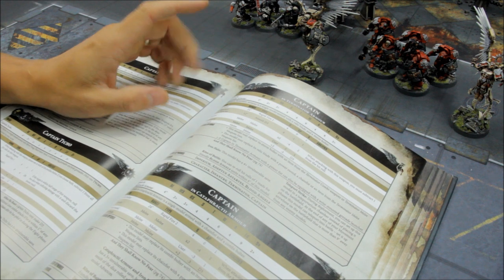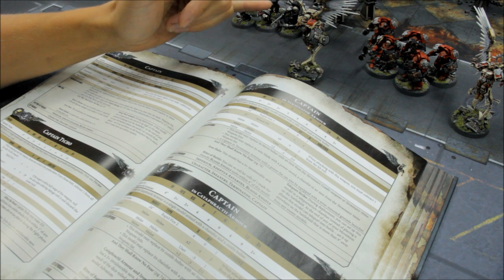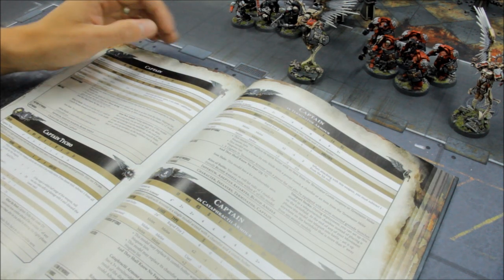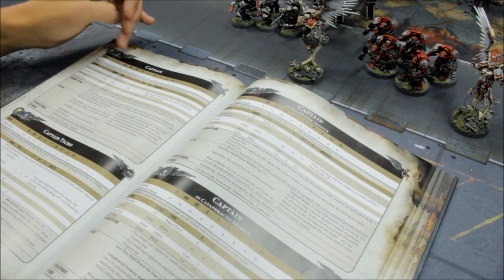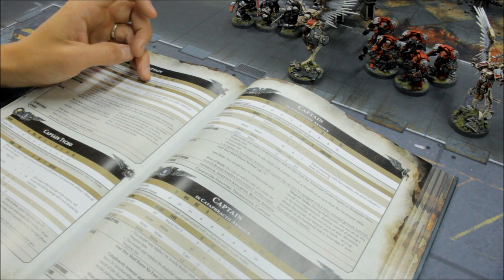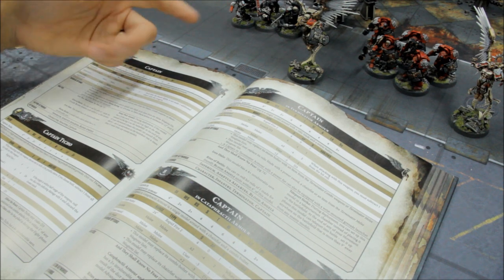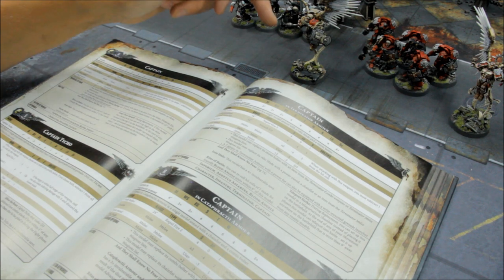The base stat line for a Captain is alright — you've got the option to give him a jump pack. He's got 5 wounds, 4 attacks, but there are some ways to enhance that. Plus 1 attack on the charge from Space Rage helps out. 2+ to hit, there's minus 1 for the thunder hammer, but he gets reroll ones. One of the main reasons to take him is his invulnerable save — he has a standard invulnerable save, but I give him a Storm Shield for a 3+ invulnerable save, which has proved very, very useful. Because often he charges into combat against a target that's tough and mean, survives and strikes back — so you need some resilience with him.